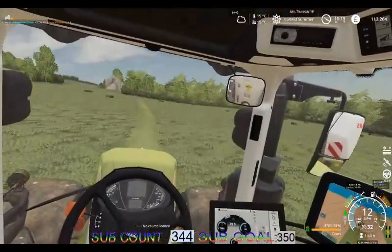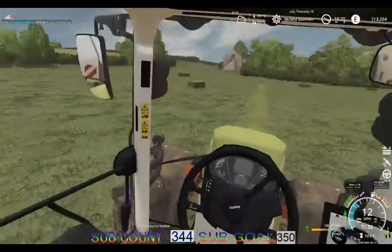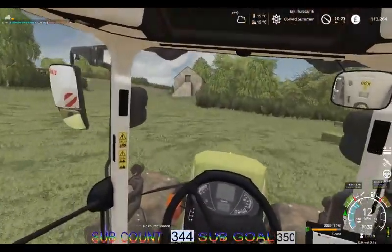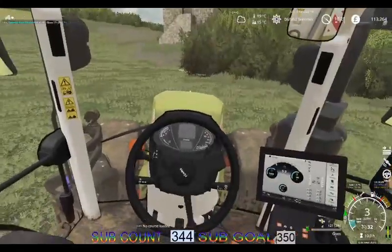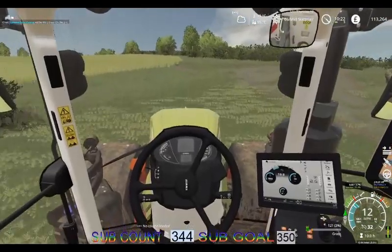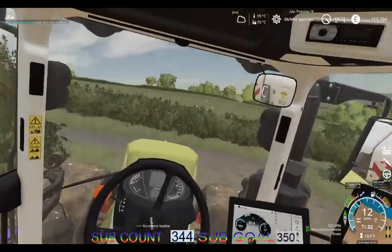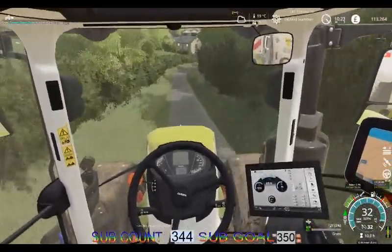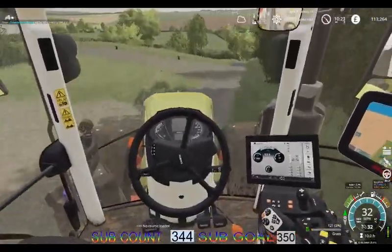We're almost there now. This big tractor is working pretty well. We did get it with GPS on, so when we're doing the field work it makes it so much easier for us — that's better than when we had the old International and equipment like that on the farm. We shall head over to the next field and see how much of it is still grass and how much has turned to hay now. It doesn't really make much difference to us which we do.